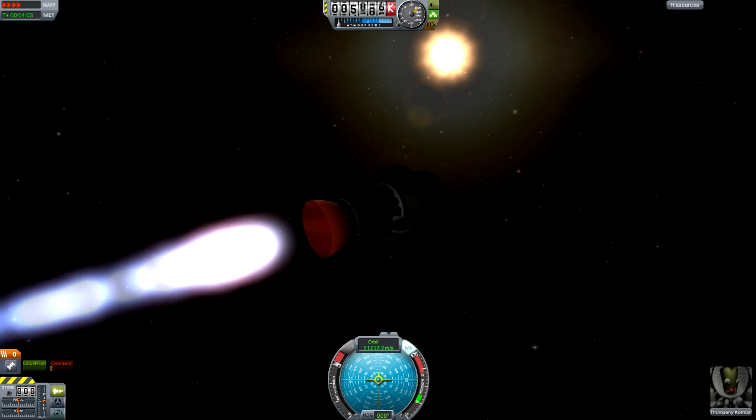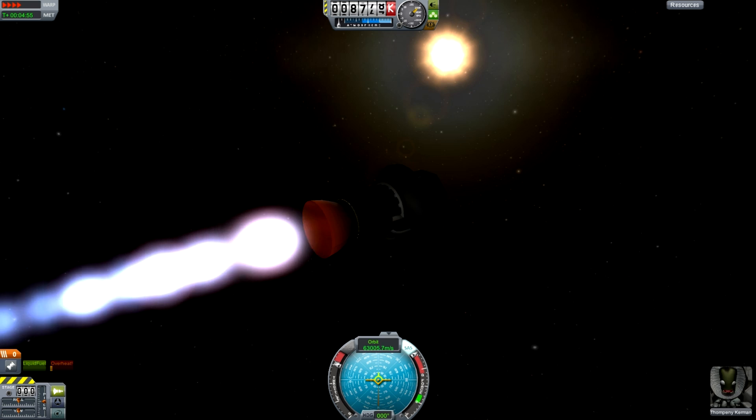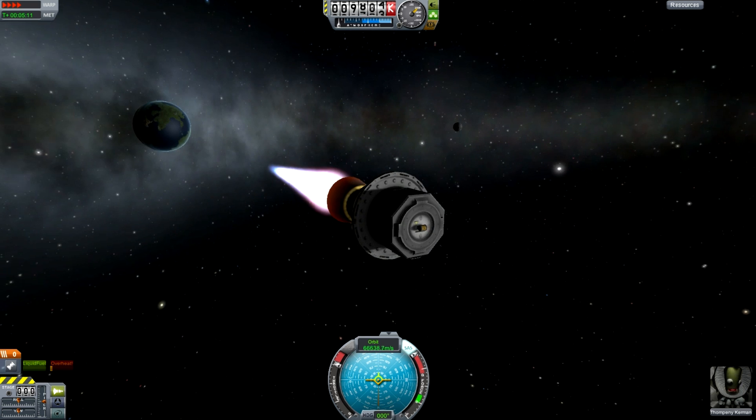The nearest stars are about four light-years away. That's the nearest one, and we are actually in a particularly sparsely populated part of the galaxy. It's quite common to find stars much closer together than that, but let's use four light-years as the reference distance.